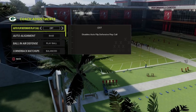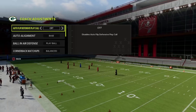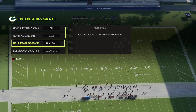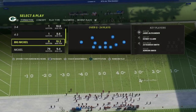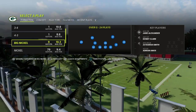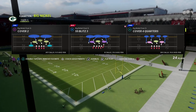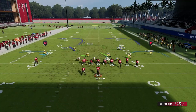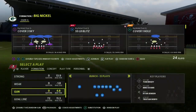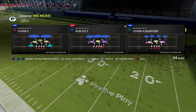The biggest reason I love the Big Nickel is the pressure you can create — it's got some of the most unique and best pressure concepts, primarily for bunch. What we're going to do is come out with our coaching adjustments: auto flip off, auto alignment set to baseline, option defense on conservative. You can run the slot corner package or the standard package — there are pros and cons for both. The play we're going to be using to lock down gun bunch is Cover Two out of Big Nickel Over G.